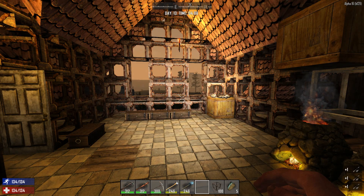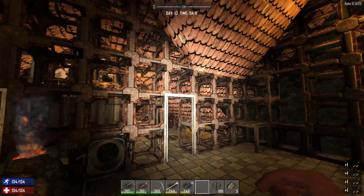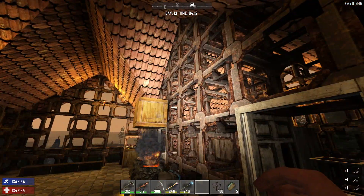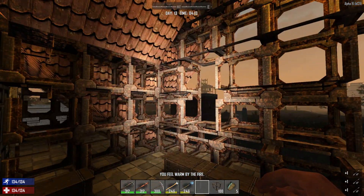Hey guys and gals, it's story time with Legend Eternal and we're here playing Seven Days to Die Alpha 16 Experimental. We are now in build 129 and guys, if you look around — no, I did not put all these scrap frames up.